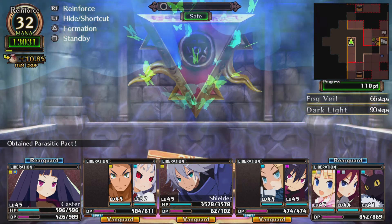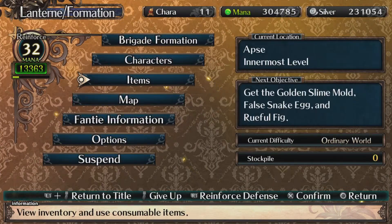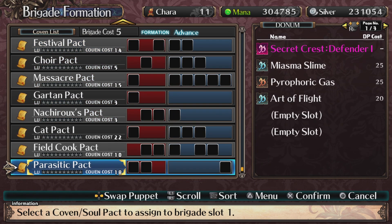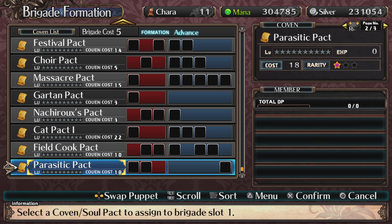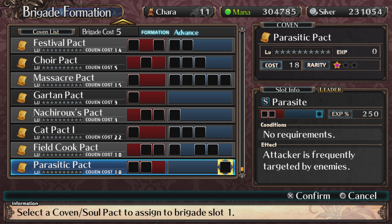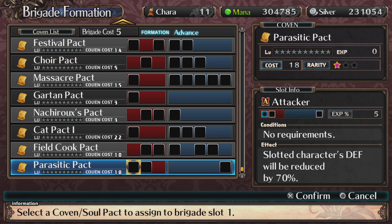Parasitic pack? Is that good? Slime — solid character defense will be reduced. Lowering my defense? Forget that, man.